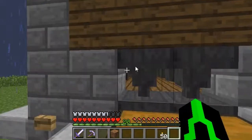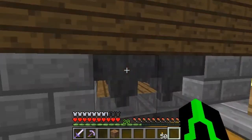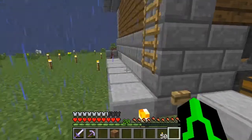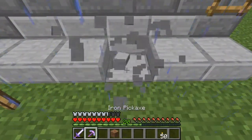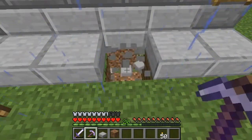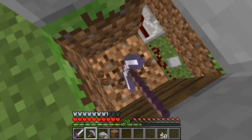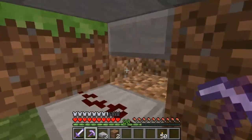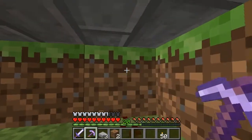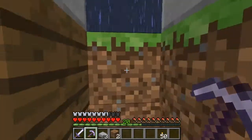First of all, it uses hoppers — item hoppers — to collect all the eggs. It's a chicken farm and I put water underneath there to make it look sharp. And underneath this is the redstone part, where all the redstone goes up and up and up.